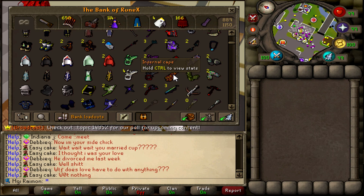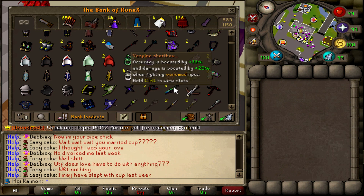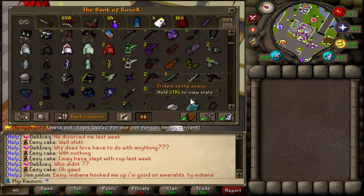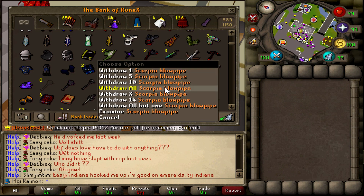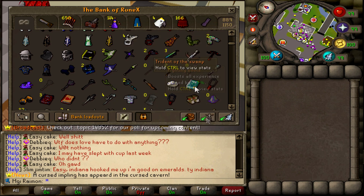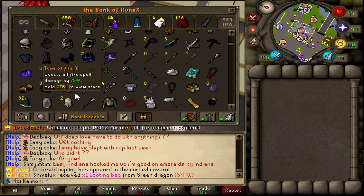We have some god rings: ring of law going for about 2.5 bill each — we own four, so another 10 bill. The unholy ring last sold for less than a bill, but after the recent update where they now work with Inquisitor pieces, I believe the price will easily bump to over 2 bill — keeping it at 2 bill for now. Other rings at 1 bill each. Ferocious gloves at about 2 bill each — another 4 bill total. Elemental roomcraft gloves aren't tradable so leaving those out. Void two divines roughly 4 bill each — another 8 bill.